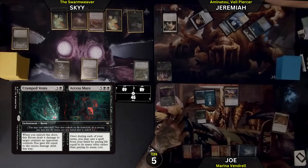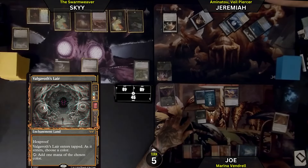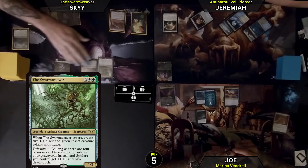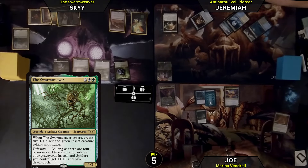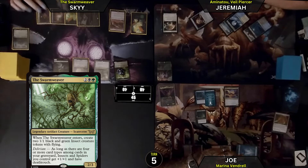I will play Valkavoth's Lair. Tap saying black, black, green, and 2 for my commander, making 2 of these little flying bugs. If I have 4 or more different card types in my graveyard, I have Delirium, which gives all of my insects and spiders deathtouch and they become 1/1s.